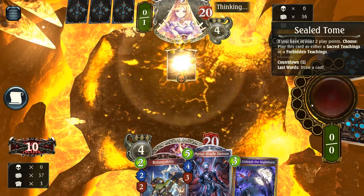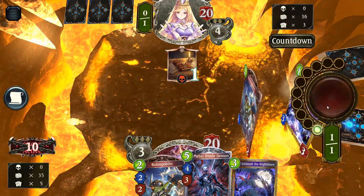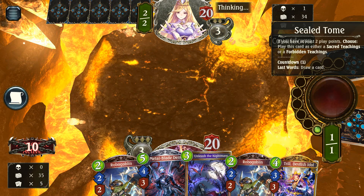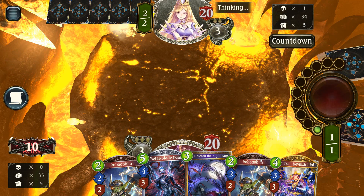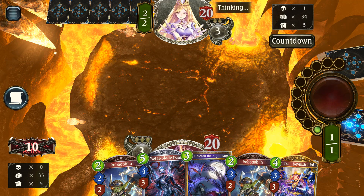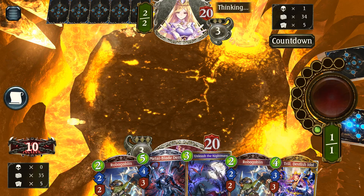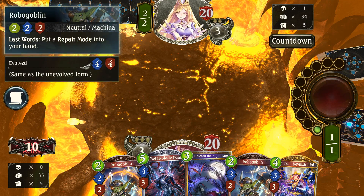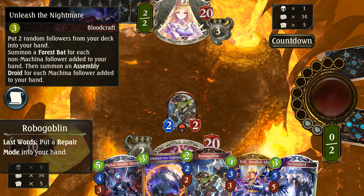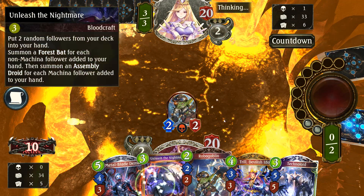Pretty okay with that. This is almost definitely Lions — I don't think there is any other viable meta Haven deck right now. Untrue God is definitely not it; that card is trash. The Robogoblin comes out, and thank goodness we got the Unleash the Nightmare early on, man. Gotta get the engine going.